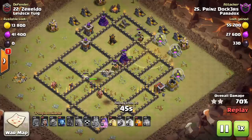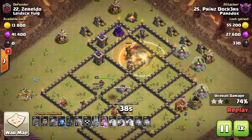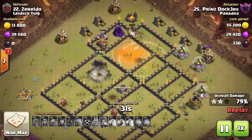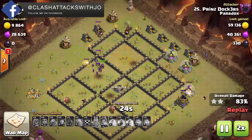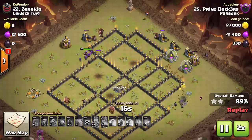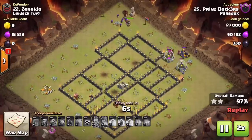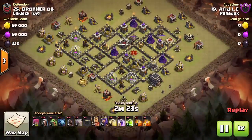The rest of this raid is pretty much textbook - you're going to drop that final heal spell in the compartment where giant bombs could be placed around that air defense. There is a skeleton trap and a giant bomb, so he uses that final poison for the skeleton trap and finishes up with the hog riders. At the beginning of the raid with two golems, he only needed two because it was a very small funnel. On the next raid we'll show three golems with a very large funnel - it'll make more sense once you see it.